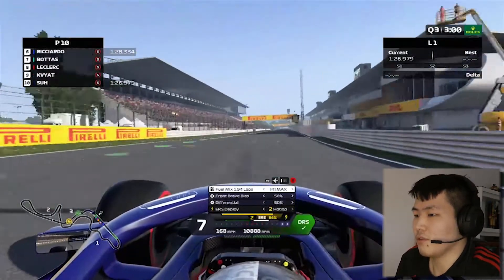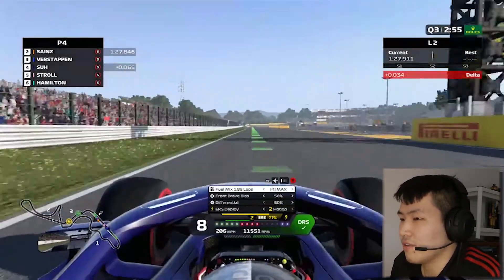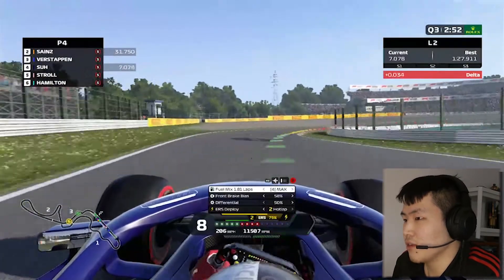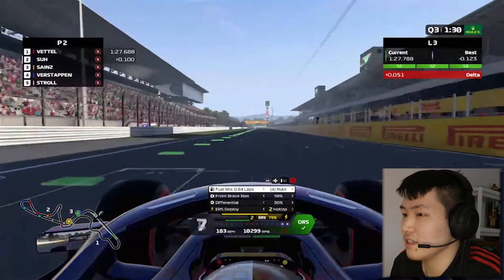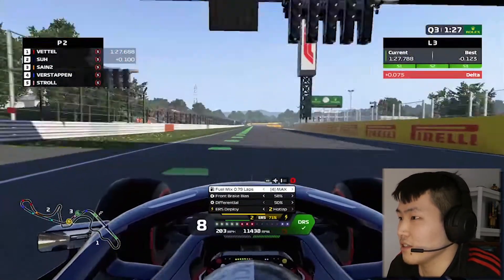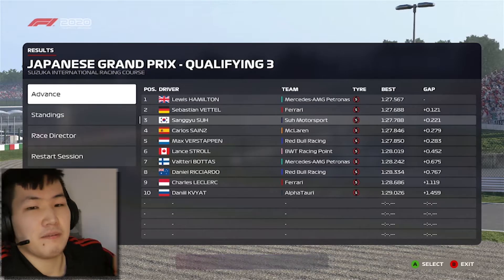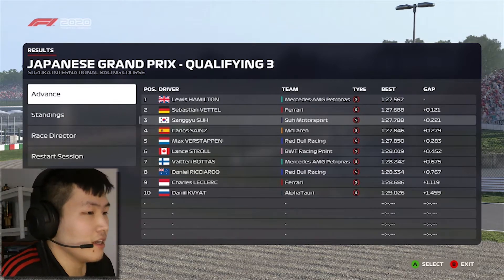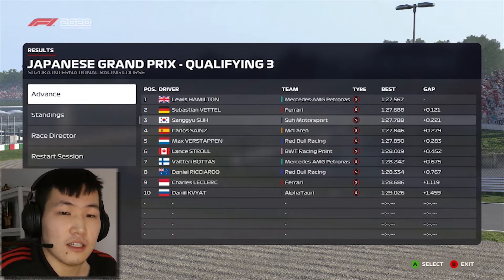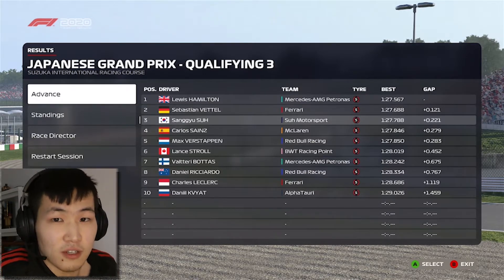Our first lap of Q3 is P4, 0.065 seconds slower than Sainz. Our second lap is approximately one tenth better — we bump up to P2. We go back to the garage to check. Unfortunately we get P3, which means we'll start from the second row of the grid. Let's head into the grand prix and see if we can overtake Vettel and Hamilton before the first turn.